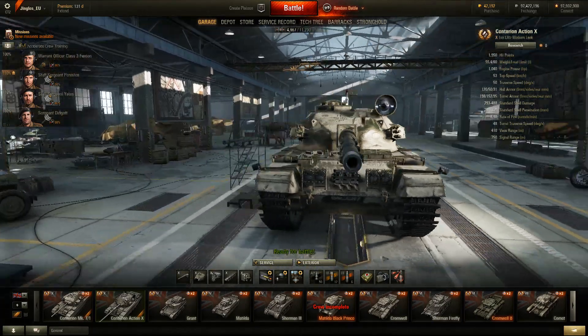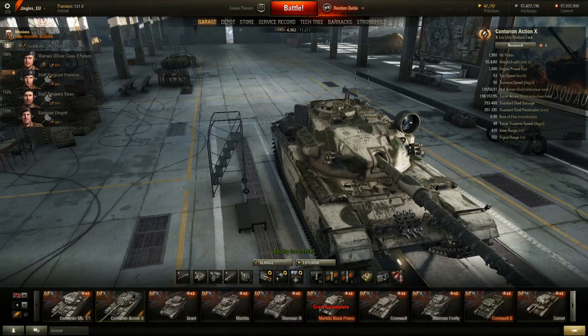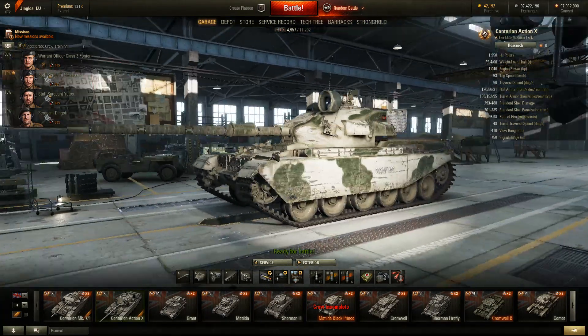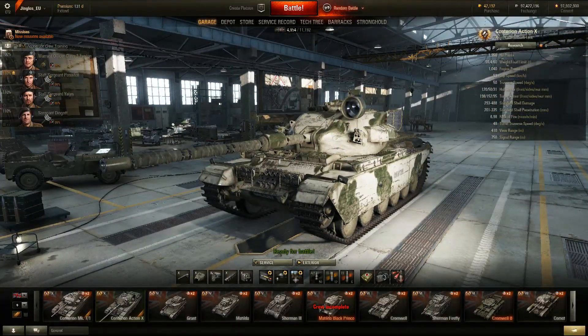TanksGG doesn't yet have this tank in their database, so I can't look up all the armor zone thicknesses, but trust me — this thing has a really, really bouncy turret. I'll show you in the replays. The hull armor isn't terrible either: 120mm at the front, sloped at 60 degrees. You still don't want to expose your hull if possible. That's why it plays a lot like one of the Soviet mediums, particularly because it's also received a speed buff. Gone are the days of plodding around at 40 km/h. It has a 1,040 horsepower engine in a 55-ton tank, giving a power-to-weight ratio of 18.77.